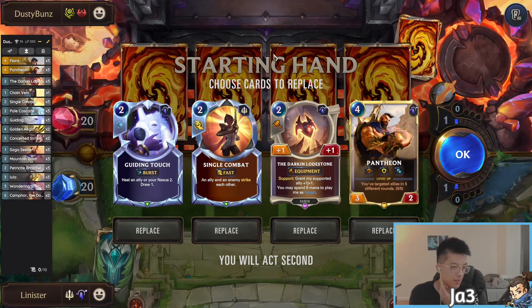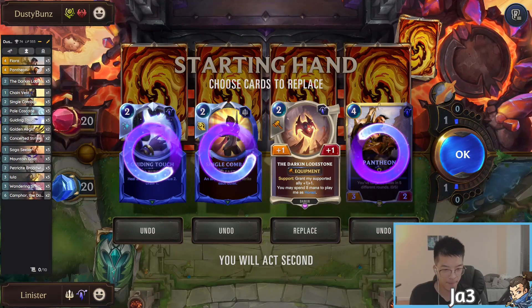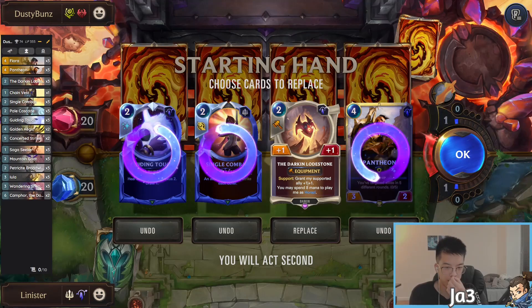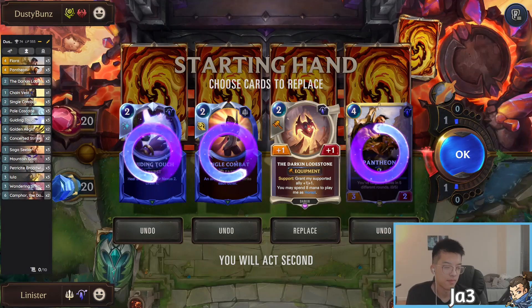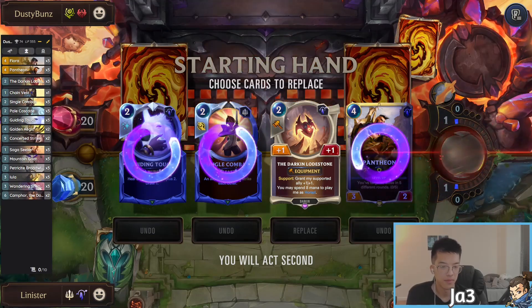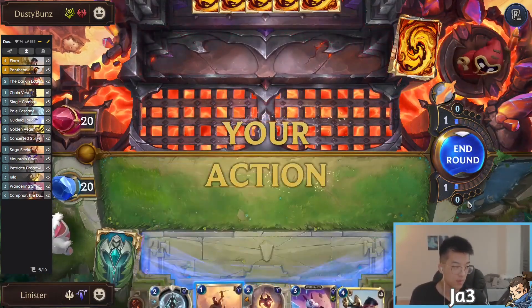I really want to find Broadwing. Pantheon — I want to find Harazi, which is great. Can I keep this with no units? Is that just asking for me to cry? Momentous is mostly for Nami and Shelly because you get a double cast on a spell. They work with Lee as well but that's not really the main thing. I'll keep Pantheon — Pantheon seems okay. But we hit Saga Seeker and we're set.